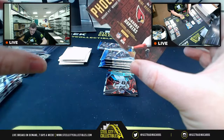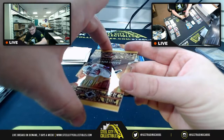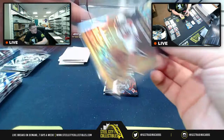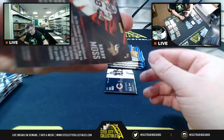Host reveals it's the Phoenician insert — DeAndre Hopkins on the Phoenician, number nine. A beautiful die-cut card. NFC West — so that goes to Alex. Host admits he wasn't even expecting a die-cut insert and was caught off guard by the gold.